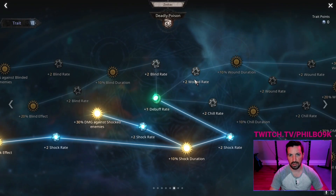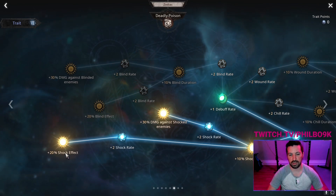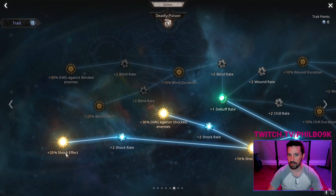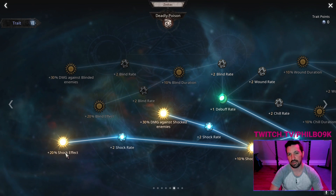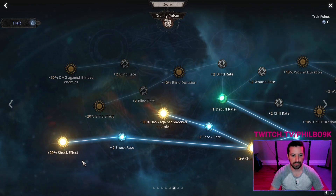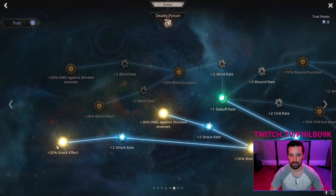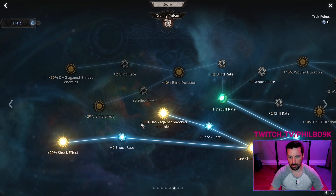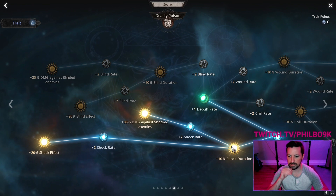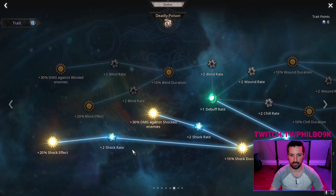In the seventh tree — deadly poison — I grab all of these shock traits because the shock effect debuff increases damage amplification by 20%. I haven't actually seen a tooltip confirming this, but doing the math: 20% shock effect times 20% amplification equals basically 4% damage amplification on shock targets — and 4% amp is big. You're also getting 30% here. Shock rate and duration mean your shock will be up quicker and longer, so you'll have shock up more consistently.